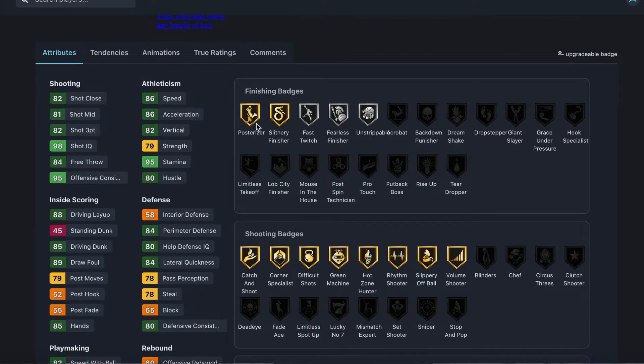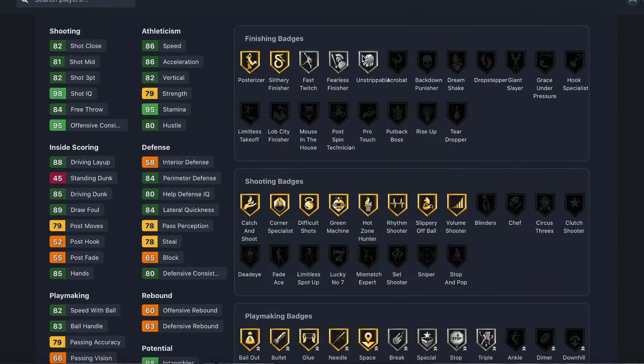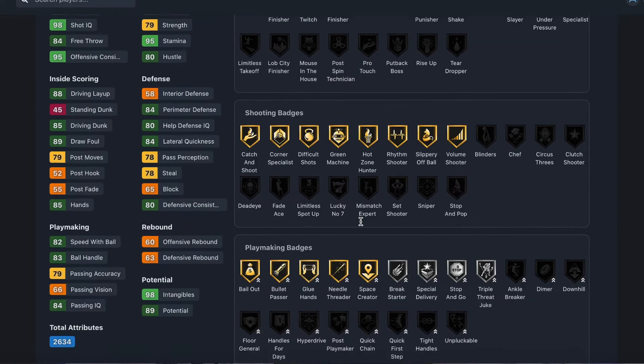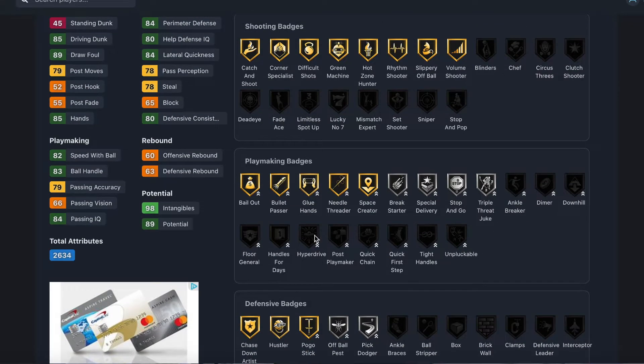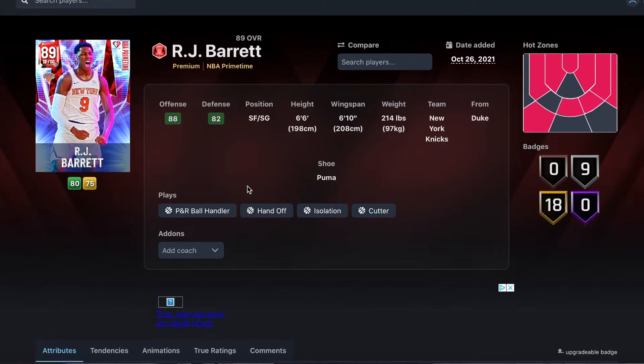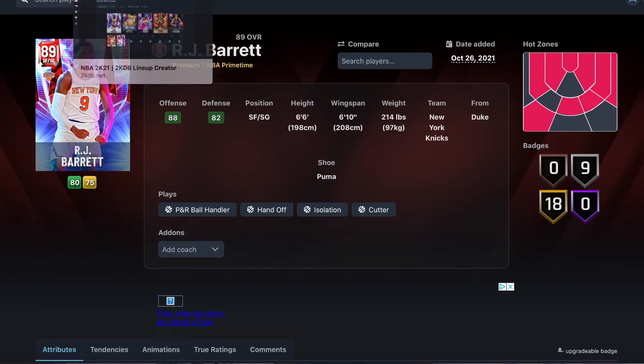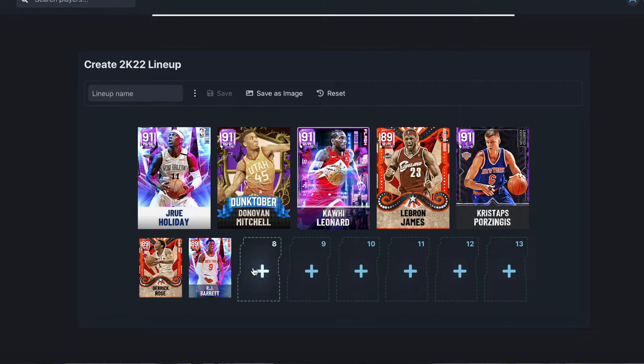You want to play him at shooting guard — six foot six — though you could play him at small forward. He's got gold posterizer and some really good gold shooting badges. You can't upgrade his finishing or shooting badges much, but defensively he gets silver pickpocket or pick dodger, gold pogo stick, hustler, and chase. He already comes with gold bailout and bullet passer. He's not just a three-and-D card — he can actually create on offense. He fits a great role on this team as backup shooting guard.